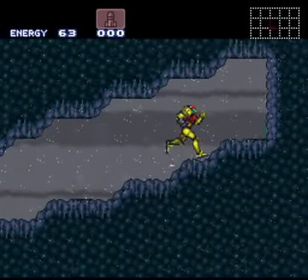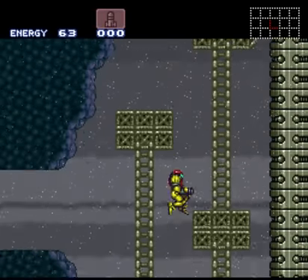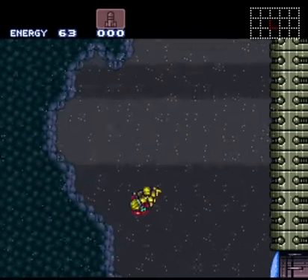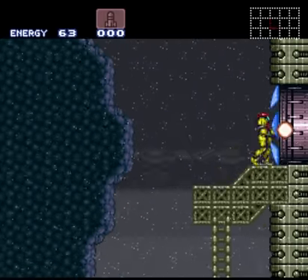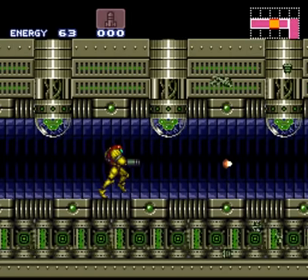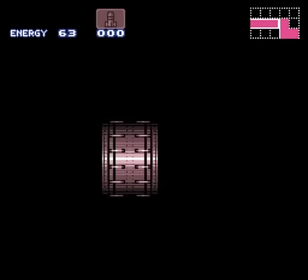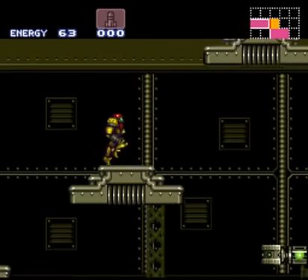The creators of Zero Mission not only expected you to use sequence breaks — they programmed them into the game. There are some obvious spots, fake walls and bricks and stuff, that you would use to sequence break. For example, there's a wall at the top of the big shaft of Norfair.